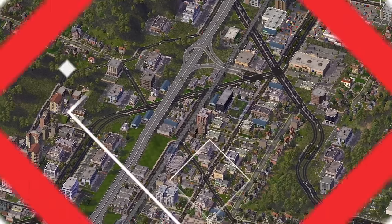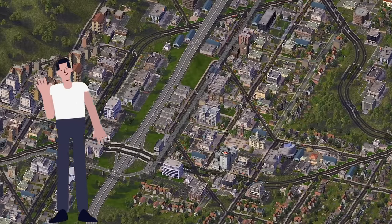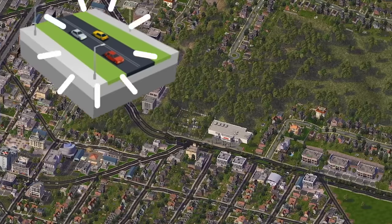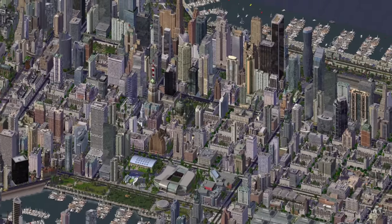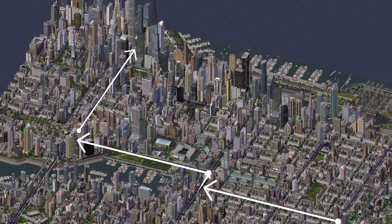One reason why citizens need to commute in both games is their employment. In SimCity 4, this begins with a destination finder. It runs a simple calculation that discovers whether any jobs are plausibly within reach. Note that the exact calculation is actually unknown as the source code of SimCity 4 has never been released, but community research suggests it considers factors like roads and mass transit near the citizen's point of origin. Assuming a job is available and the destination finder is otherwise satisfied, SimCity 4 attempts to find a path between the citizen's home and the job. Once a path is found, the citizen can proceed to the job.